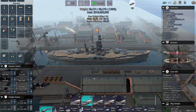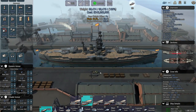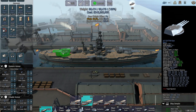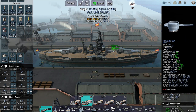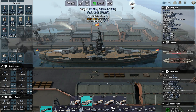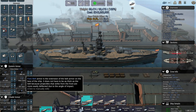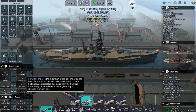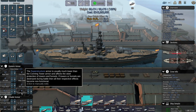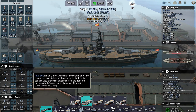Welcome back guys. There's just been a new hotfix update on armor and lots of other things as well, but the main difference is armor and it makes a huge difference. Previously I was able to get something stupid like 14 on the main belt, full belt, aft belt, and superstructure, and then 866 on the decks.